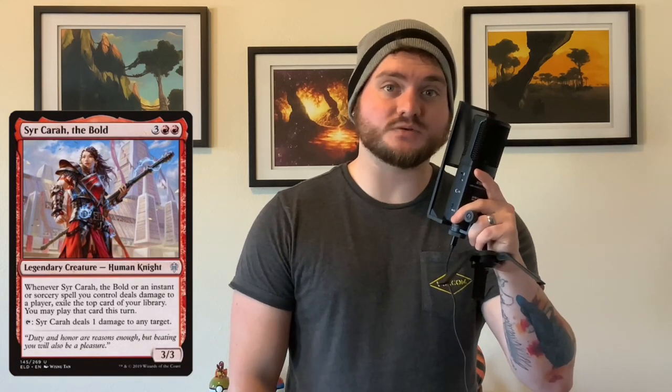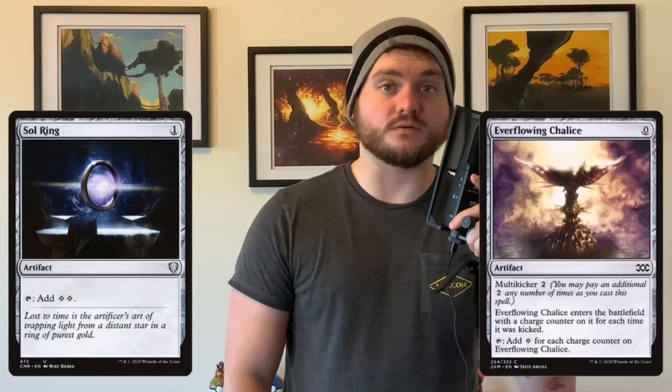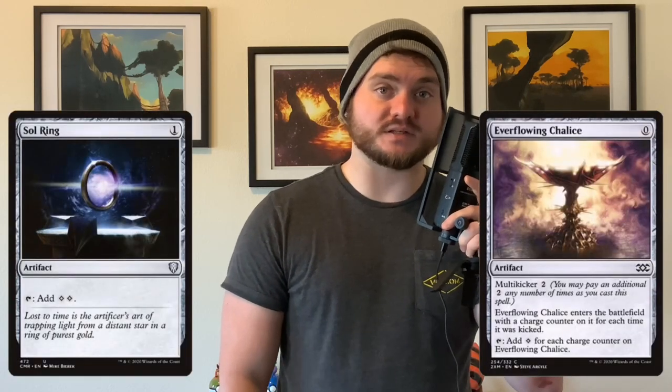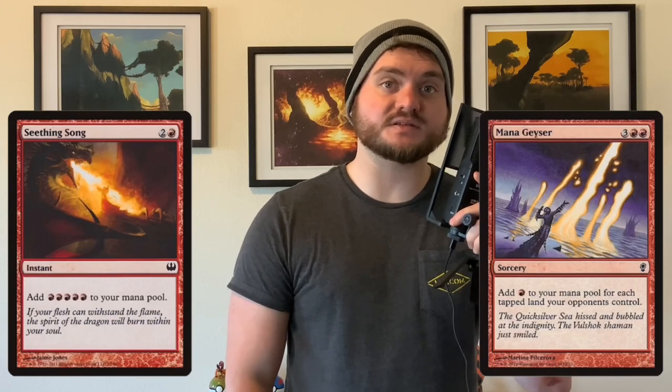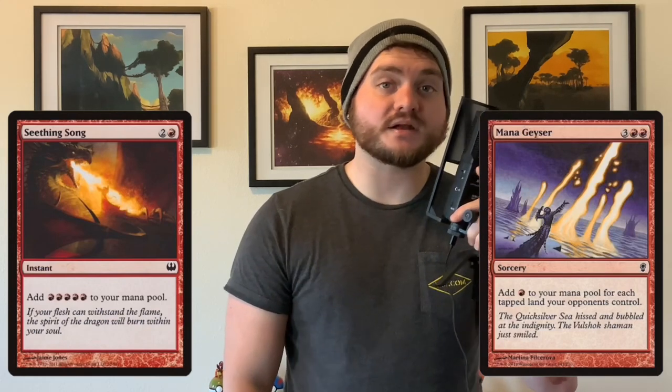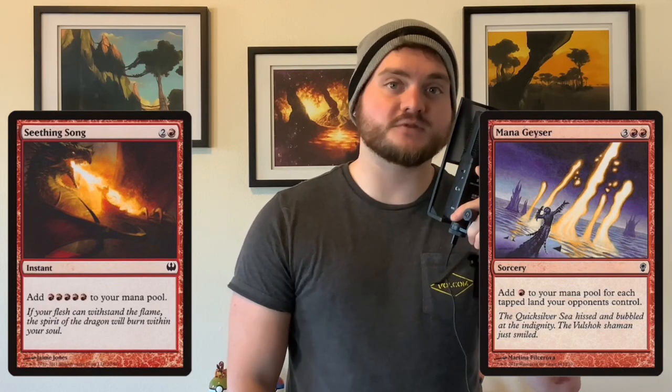Sarkara is far from perfect though — her ability is essentially use it or lose it. Any spells that you don't play that turn will end up exiled for the remainder of the game. This means we have to rely heavily on mana ramp in the form of mana rocks to get ahead and have as much mana as possible. We're also making full use of ritual spells like Seething Song and Mana Geyser. When your mana is low, these ritual spells give you exactly what you need to keep the fireballs flowing.